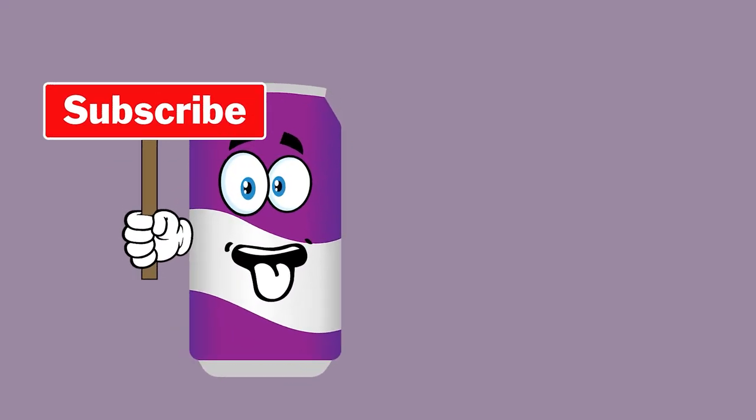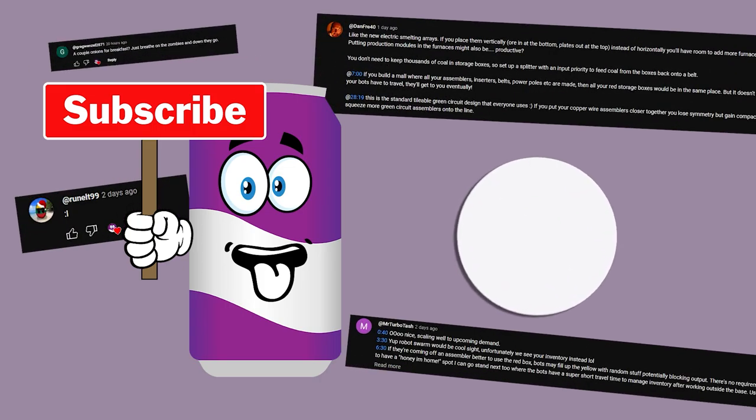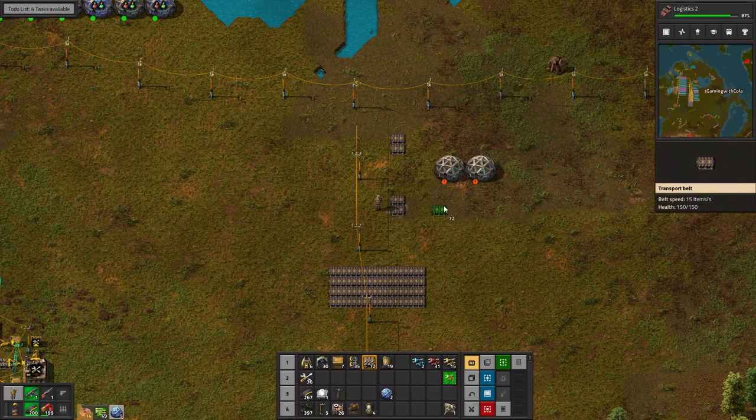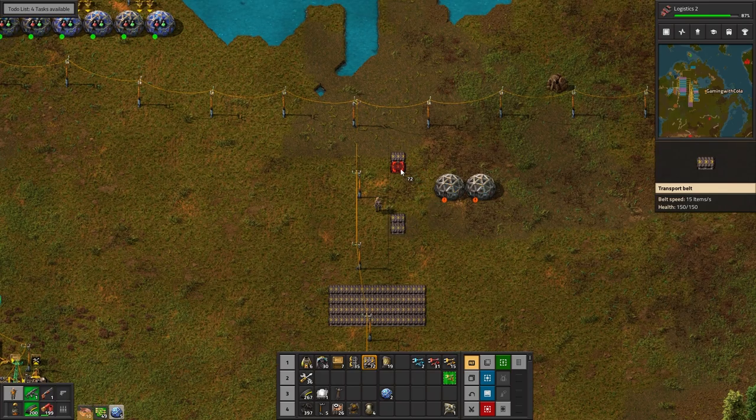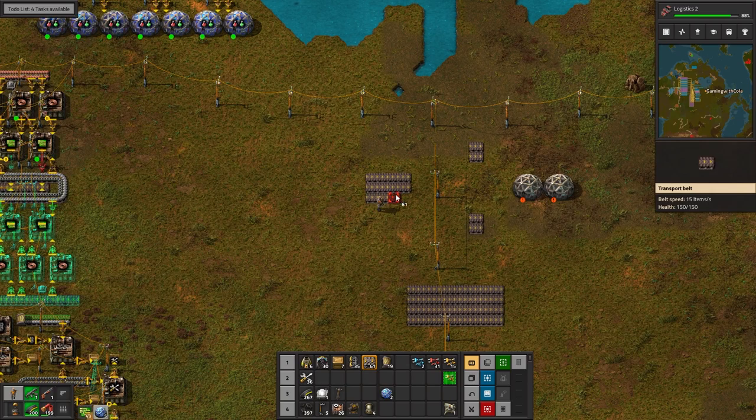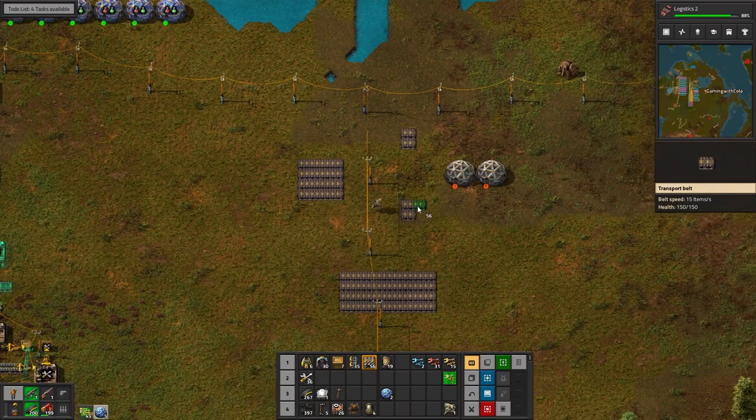Hey guys, just popping in — if you haven't subscribed yet please click subscribe, if you have subscribed chuck us a like and a comment and let us know how we go. All right, let's get back to the video. There's a gap there for the arms, and then that one on that side. Down here they're just going to be one two and one two three.